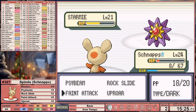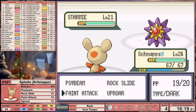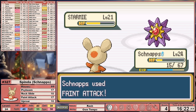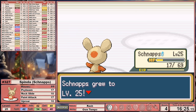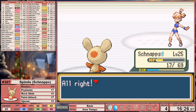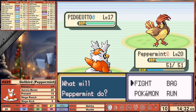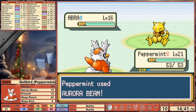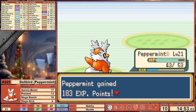I reset a couple of times, but once Staryu finally decided to go for Harden instead of Water Pulse, we face Starmie at full health. This time, we have the hit points to stand up to two Water Pulses, bringing down Starmie with two Feint Attacks. For Peppermint, I ended up defeating the trainers in Misty's gym, leveling up to 20, and trying Rival 2 again. Level 20 gives us the one-shot against Pidgeotto, as we've now leveled over a damage rounding threshold. Mega Kick then connects with Charmander for another one-shot, and we're in good shape for the rest of the battle.